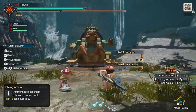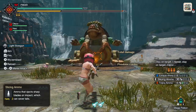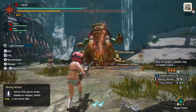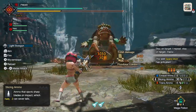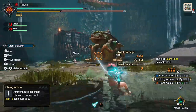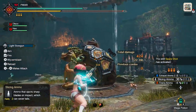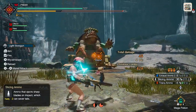I'm going to cover LBG real quick for the new players. ZL to aim, ZR to shoot — pretty simple. You can't hold the shoot button down though; you have to press it for each ammo shot. R1 plus A is your Silkbind move that moves you across the field and gives you a small attack buff. This is going to be your main maneuver for repositioning and dodging Narwa's lasers.